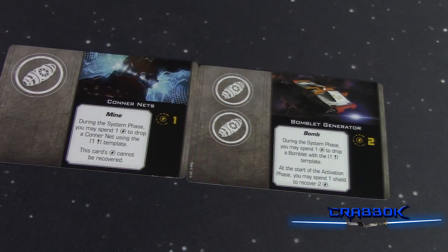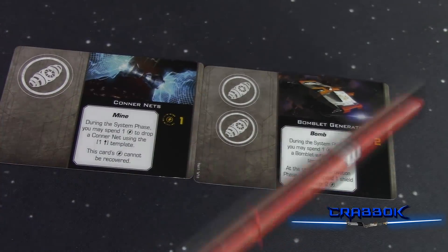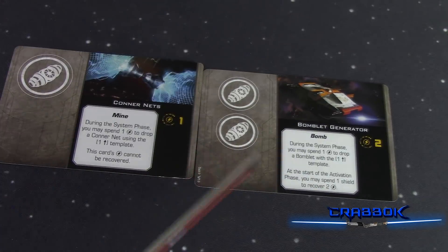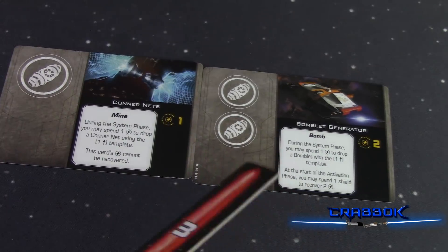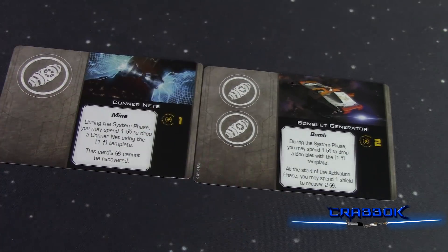Bombs have also changed — they're no longer really called bombs. They're now called devices. Upgrade cards as a whole have changed because they're no longer the small cards; they're now full-size cards turned sideways. If they have any prerequisites, those will be listed below — it might say scum only or something like that, or upgrades can require that your ship has a certain action available to it.